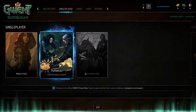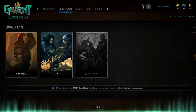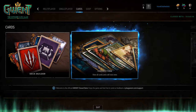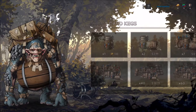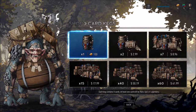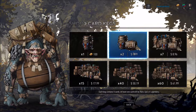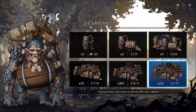There's also practice mode, a tutorial that you get to play through when you first load up the game, and campaign mode, which isn't in the game yet. You've got your deck builder and your collection, where you can manage your deck and craft. There's also a shop — as I understand it, this game is going to be free to play but with microtransactions. You can buy various numbers of kegs, which contain cards, for varying amounts of money.